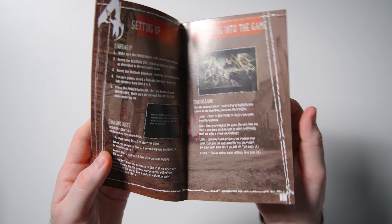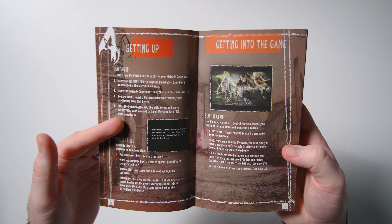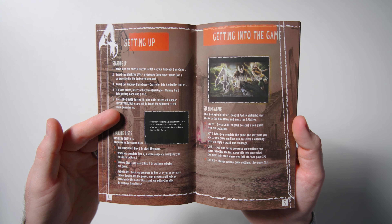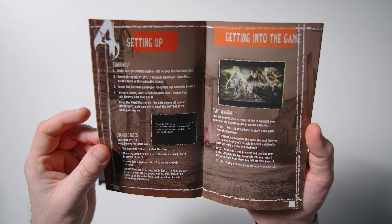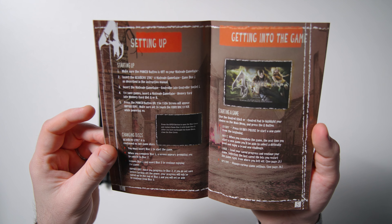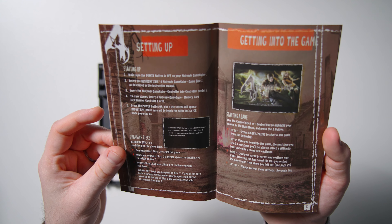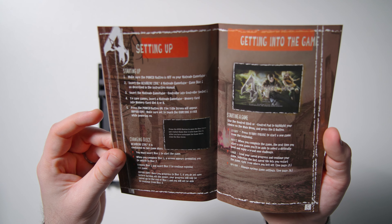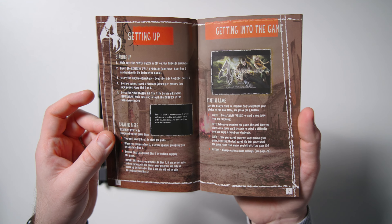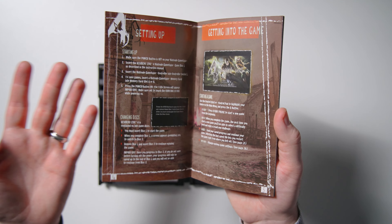Then we get into the setup. I think this is so interesting because this is something that you just don't see anymore, with how many games are downloadable — you just don't get a lot of switching discs, which was pretty commonplace back in the day. So this one says 'Resident Evil 4 is contained on two game discs. You must insert disc one to start the game. When you complete disc one, a screen appears prompting you to switch to disc two. Remove disc one and insert disc two to continue enjoying the game.'